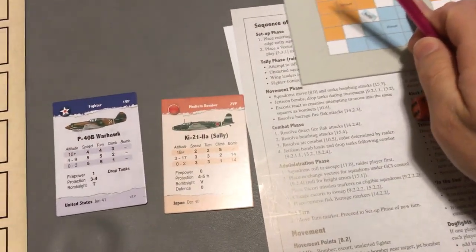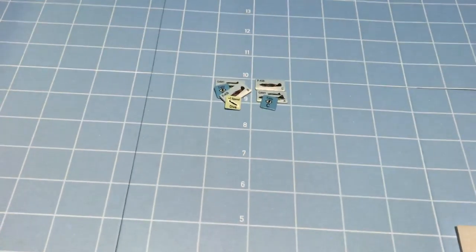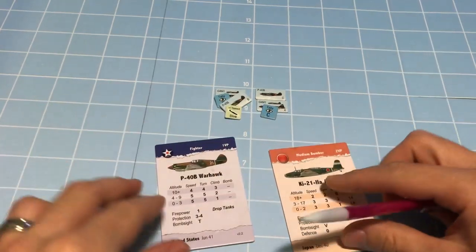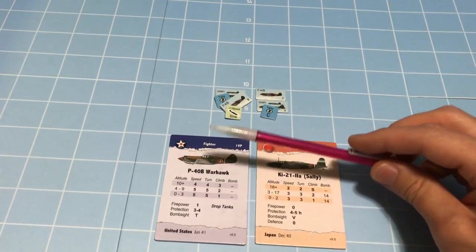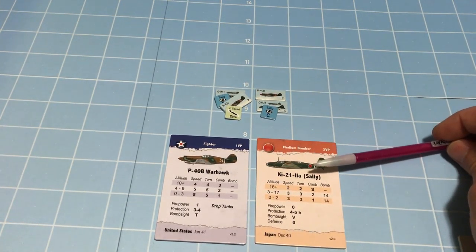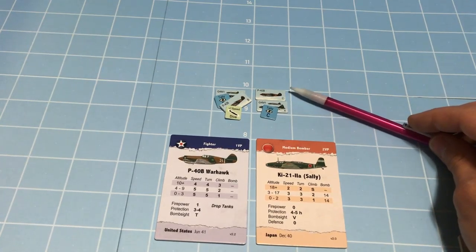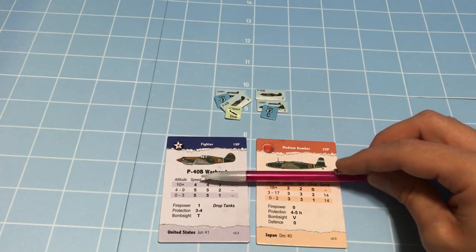Movement is complete — let's resolve combat. We have two separate combats to resolve. Let's start with the rear one first between C and X. In any combat, first determine who is the attacker and who is the defender. Whenever a bomber is involved in combat, the side that owns the bomber is always the defender. So the P-40 is the attacker, and as the attacker he gets to choose whether to use speed or turn rating for combat — hit and run using speed values, or a turning fight using turn values.